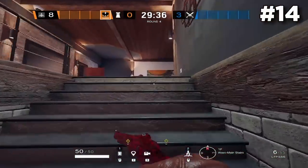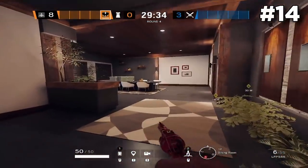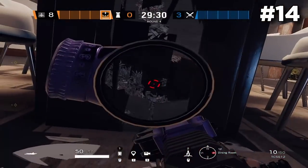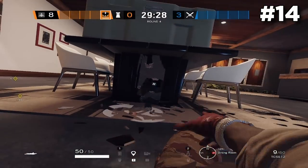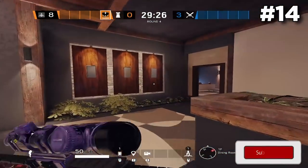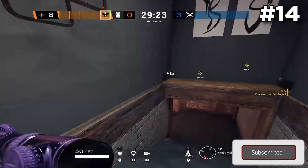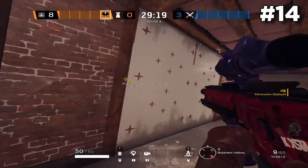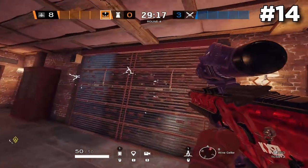Here's the more well-known cade spot: to cade both Wine Cellar walls facing Big Garage, go into Dining, use your shotgun or pistol to open up the table, then throw your cade all the way to the other side. As you can see when you make your way downstairs, you'll be able to cade both of the two back walls facing Big Garage. It's a bit more well known but you should definitely still try it out.